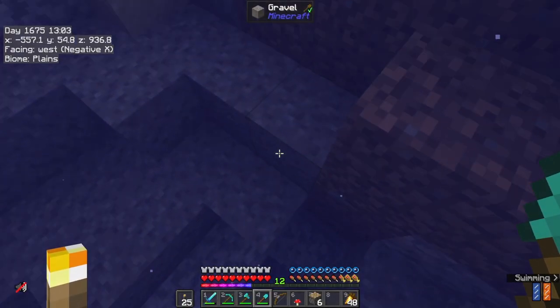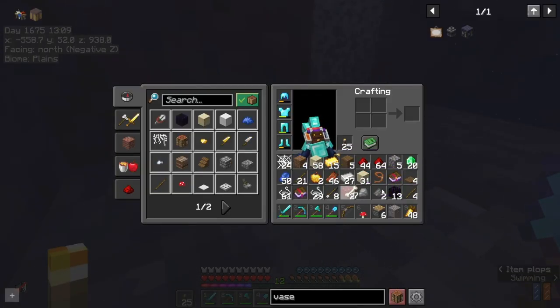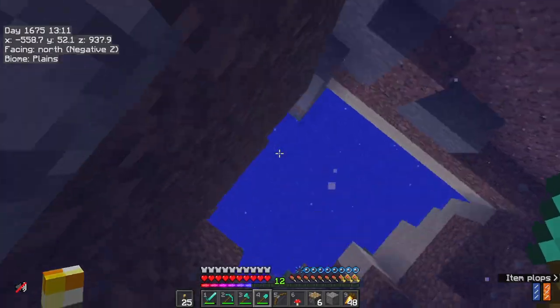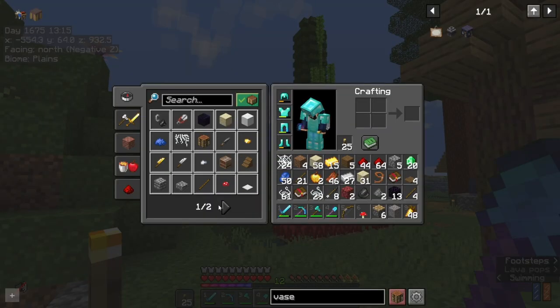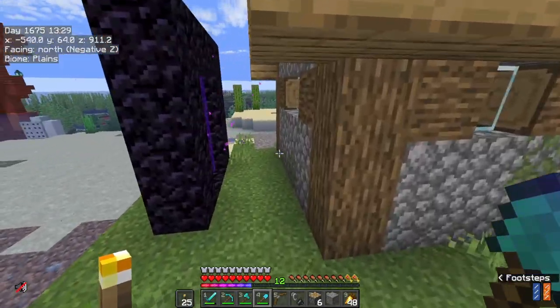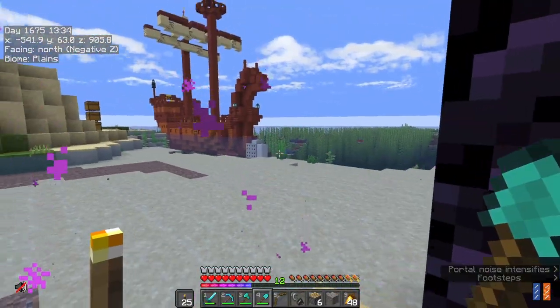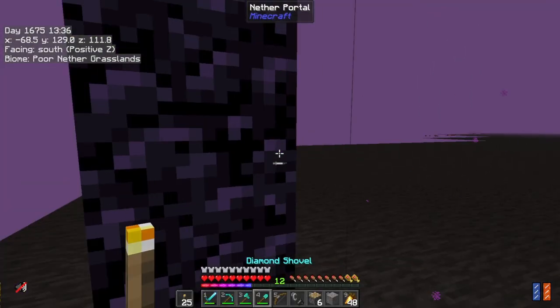If I can see some gravel they've not dug up, I could possibly just go and snag it. Just make sure I haven't got silk touch first - there we go. Clear our inventory again, there we go. And make a flint and steel. Get back through the portal. Try not to spoil anything, but can I just say those sharks are a pain in the bum. I like that.